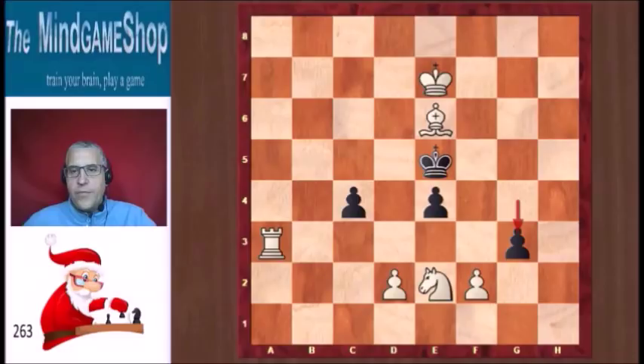So what can we do after g3? That move doesn't work, but we have another move: Ra5 is now checkmate. As you can see, the king has no squares to flee to. Very nice.